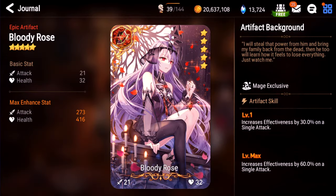Bloody Rose. This is the Melissa artifact. Increases effectiveness by 60% on a single attack. This is horrible, I think, because it's only on a single attack. On very specific heroes it might have some use, but in general there's something better than this. I'm going to give this one a D.